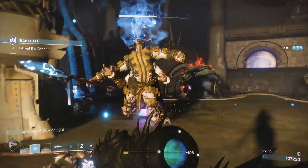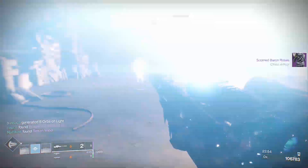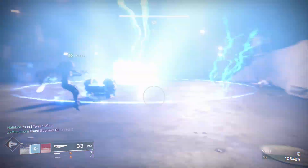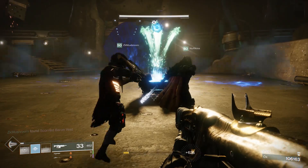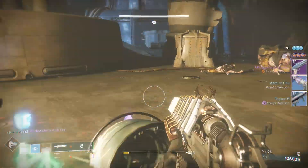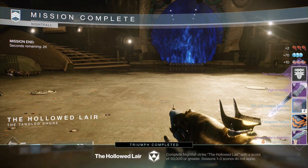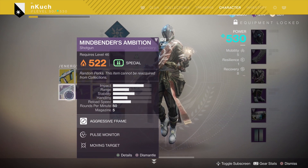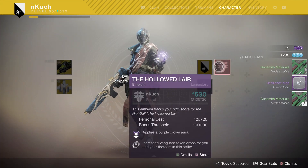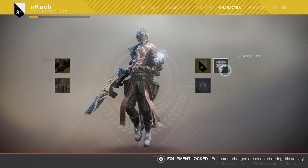If you do all of those things, this nightfall strike should be no problem and you should hit the 100k threshold relatively easily. This nightfall grants you a brand new emblem, which is one of the reasons we chose it, and you also have a chance at a brand new nightfall-exclusive shotgun that I'll be reviewing later today, so keep an eye out for that. The shotgun looks absolutely amazing — one of my favorite looking weapons in the game. Thank you guys for watching, a like rating would be very much appreciated, subscribe for more daily Destiny 2 Forsaken content, have a great day, and I'll see you later.